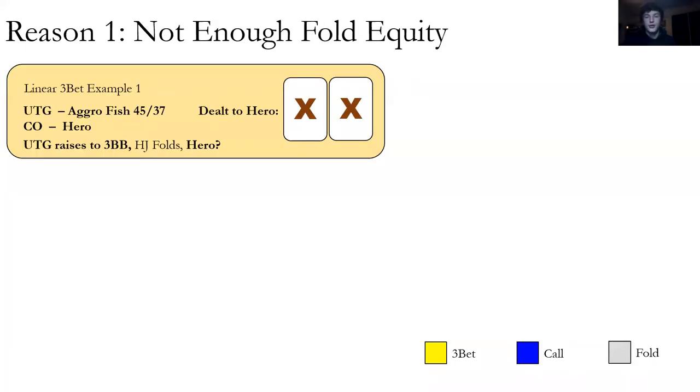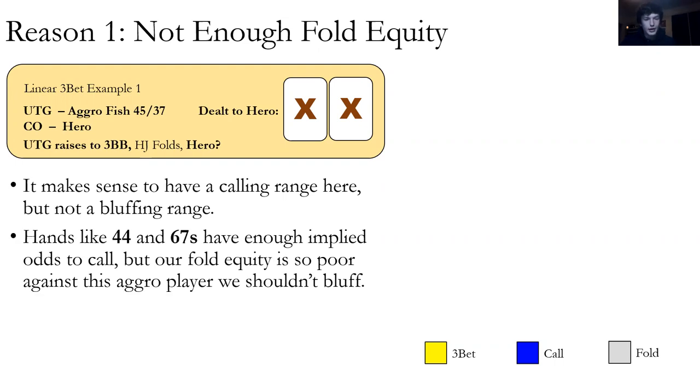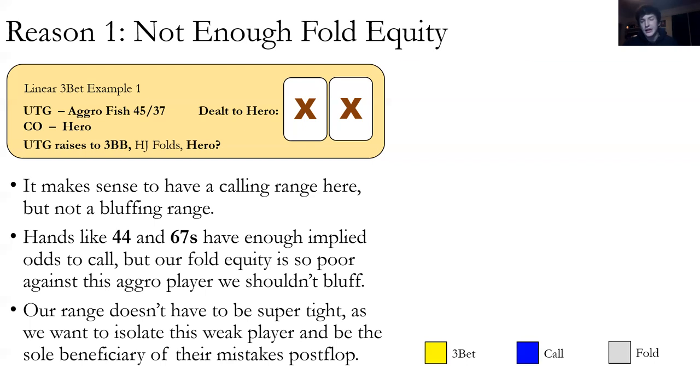Reason one — not enough fold equity: if a villain raises 37% of hands, they're so aggressive that we don't have fold equity and shouldn't have a bluffing range. We should only be playing good value hands. But we do want to call with implied-odds hands like pocket fours or six-seven suited, even though fold equity is poor. Our range doesn't have to be tight since we want to isolate this player and benefit from their mistakes — 3-bet to get heads-up with them.